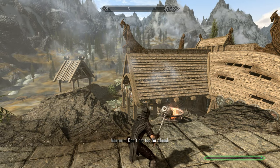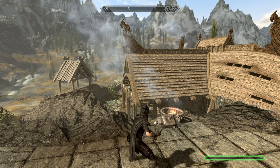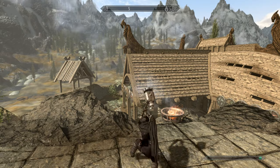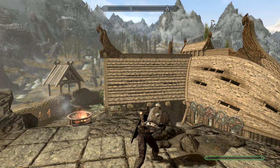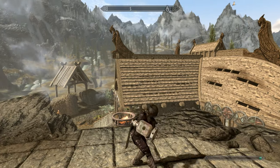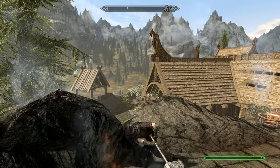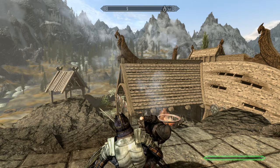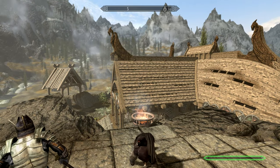I'm going to be using Stendarr's Hammer for this demonstration — it's got a ridiculous weight of 100. I've just eaten a bowl of beef stew, and I'm now doing continuous power attacks with a war hammer with a weight of 100. It's pretty effective, as you can see. And don't forget to watch my mod review on this weapon — it's actually kind of cool.